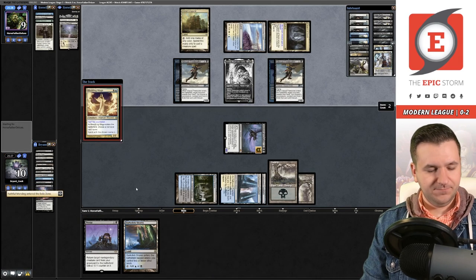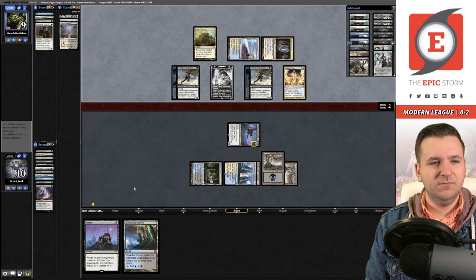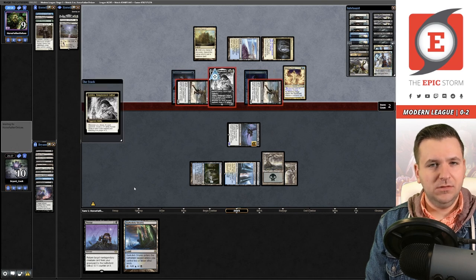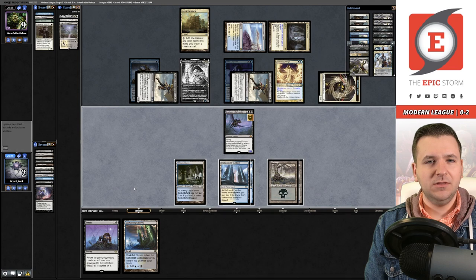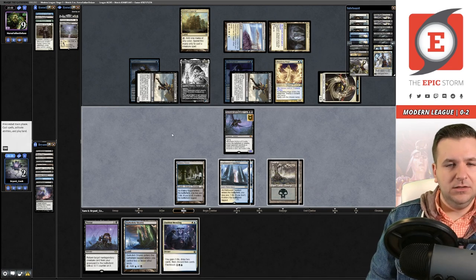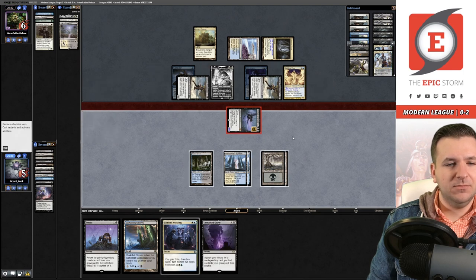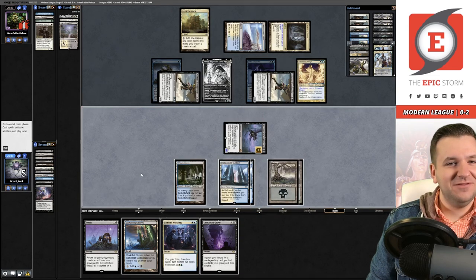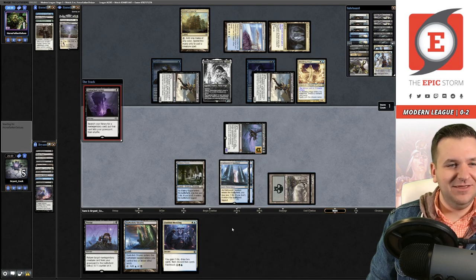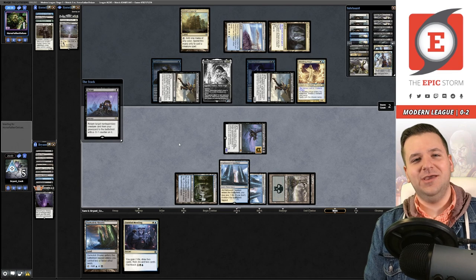I end up taking seven here going to three. I have to draw something or I'm probably dead. That wasn't bad! Let's get in there — they'll probably sacrifice the token. That was really good! Now we Unmarked Grave for another Archon, and that'll do, pig, that'll do. Persist back the Archon and we've got a game win — take that, Humans!